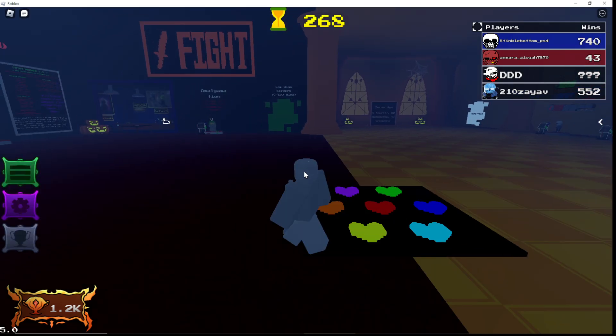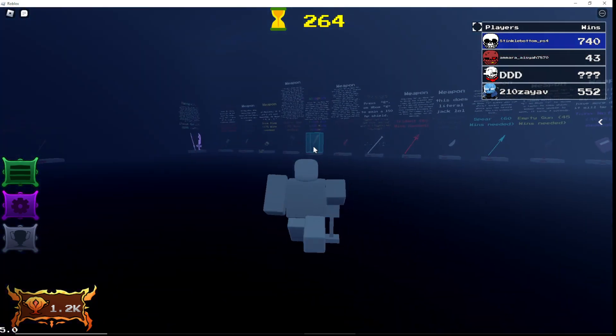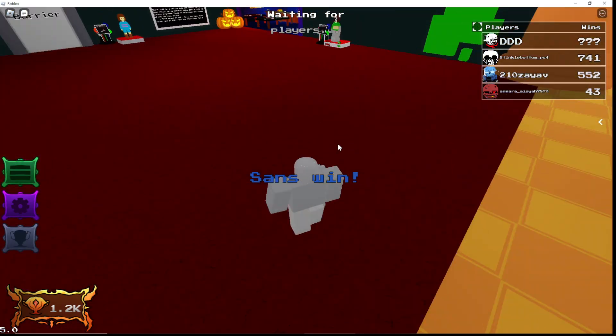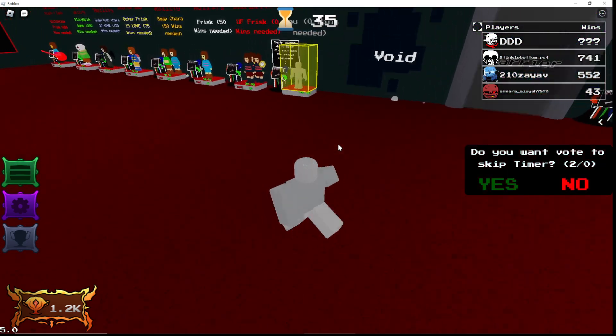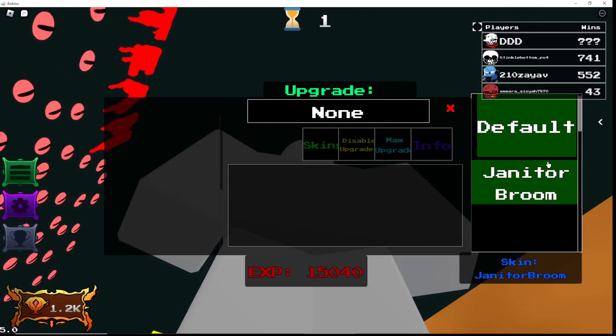Hey guys, today we'll be showing you how to get the new kitchen gun appliances. Basically, you want to go over here and equip the bat — it's a reskin of it. Once you equip the fresh bat, it will basically allow you to go over here and select it, as you can see, for the kitchen appliances achievement.